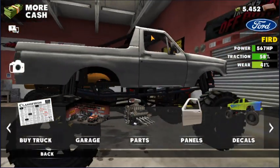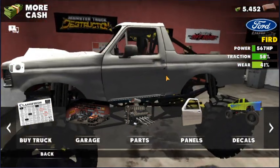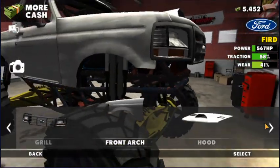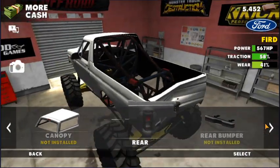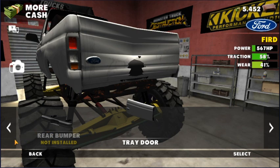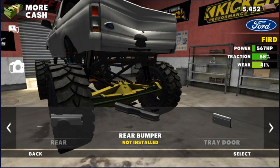The wheelbase is kind of weird on the back end now — that's a weird look, but that's okay. We can take the bed off and it doesn't matter. There's grill, front arches, hood, cabin, canopy, rear bumper, tray, door — we got a lot of stuff we can change on this. Definitely check out the description down below guys, go download this game and have a little bit of fun on it. It's two dollars to get rid of ads — not too bad, and you get two hundred thousand cash too. Hopefully you guys enjoy it, have fun, and I'll see you guys in the next video.